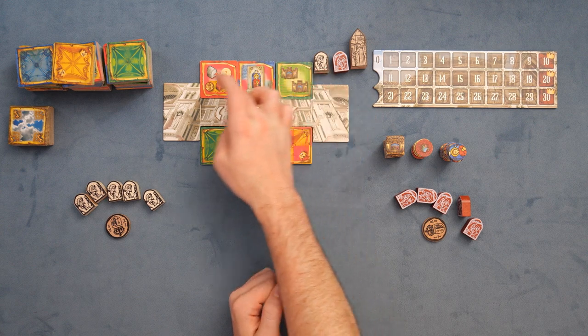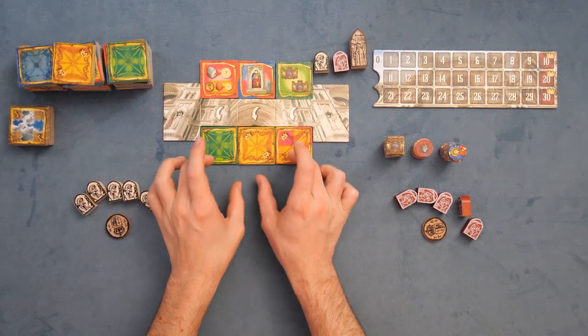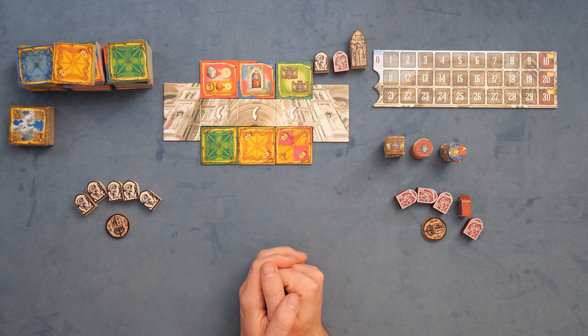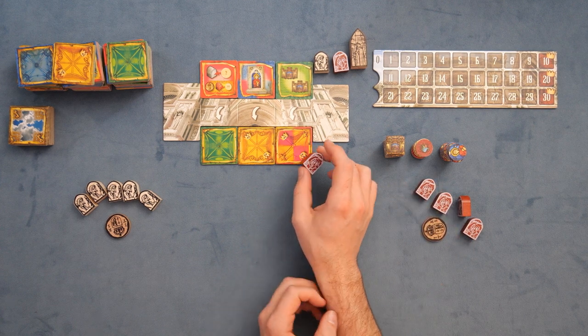On your turn, players are going to take three actions from three possible actions. The specific actions you can take are: you can execute orders by activating ability tiles at the top, add to the cathedral by grabbing tiles and placing them in whatever pattern as you build out the cathedral, or alternatively placing your people onto those cathedrals in order to get that area control going.